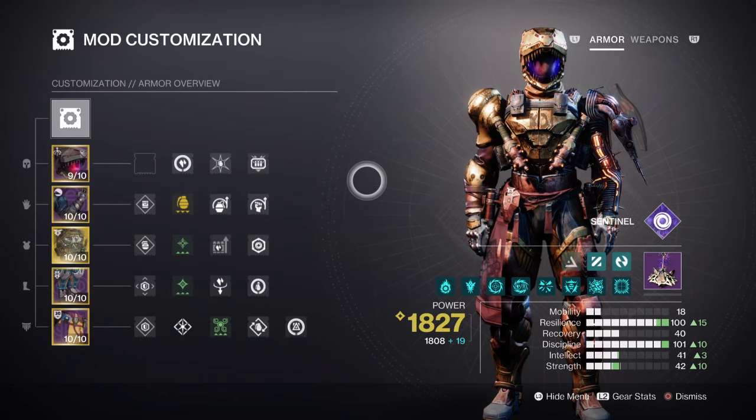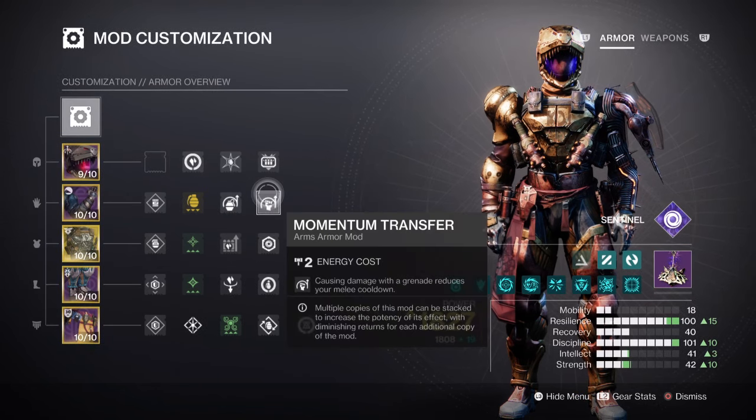Lastly, Melee will be at tier 4 for a 1 minute 23 second cooldown. It will be used for activating or triggering volatile targets quickly, so its usage is limited but not by too much. Having the Momentum Transfer mod and our Echo of Provision Fragment should be enough to support the stat without needing further sacrifices.